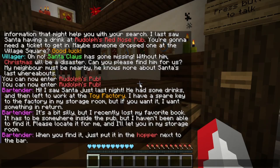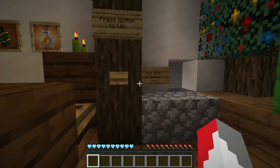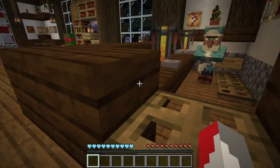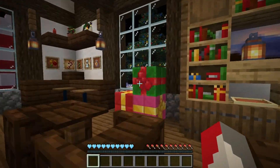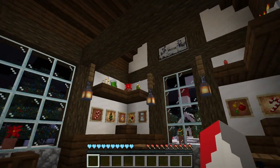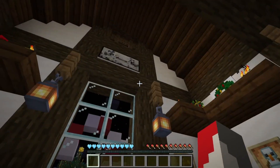It's a bit silly, but I recently lost my favorite book. It has to be somewhere inside the pub. I haven't been able to find it. Please locate it for me and I'll let you into my storage room. When you find it, just put it here in the hobbit next to the bar. So I assume there. Can I just jump in? Oh, there's like invisible blocks. We'll be able to look around for this dude's book.